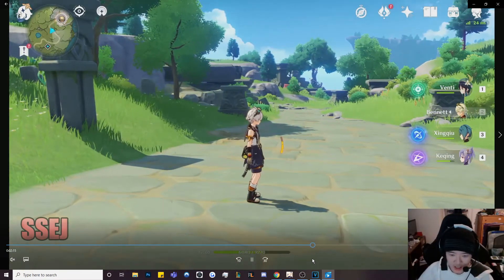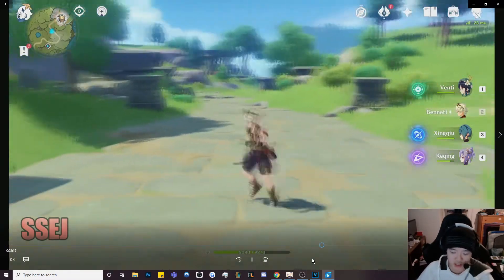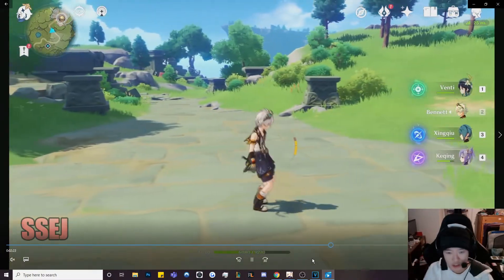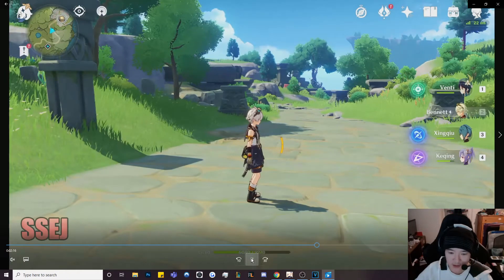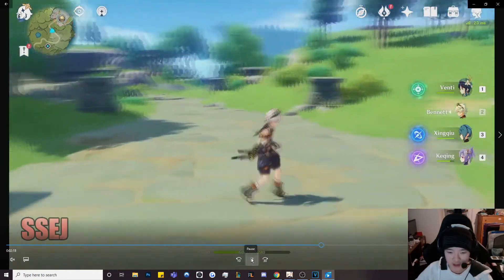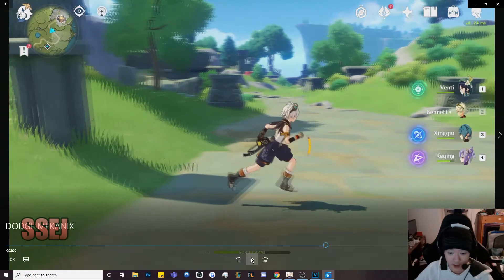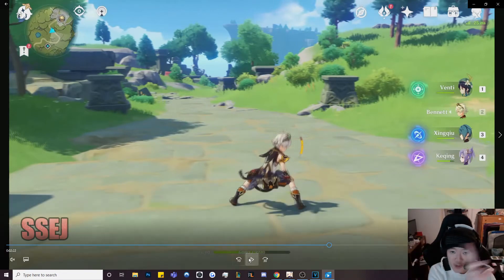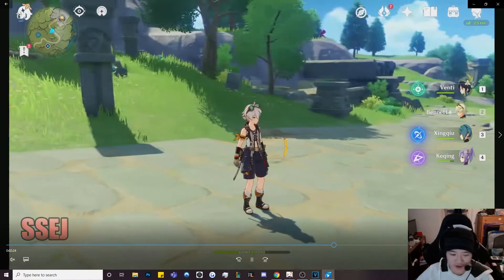Now here is a dodge mechanic — it's just repositioning. Within the same exact dodge, which is essentially the sprint, you're able to reposition yourself. Here I dodge to the left, and then I dodge to the right. That's me dodging in the same frame. This is dodging to the left — just a regular dodge. Now watch this carefully: I dodge to the left, and within that same dodge frame I reposition to the right, and I'm still dodging.